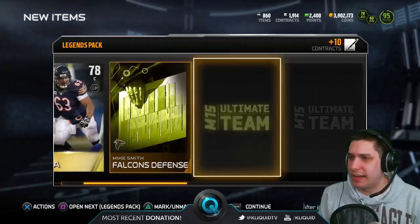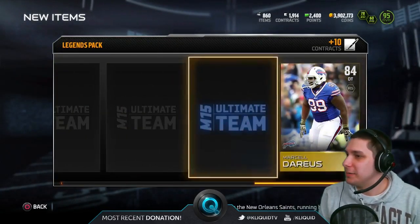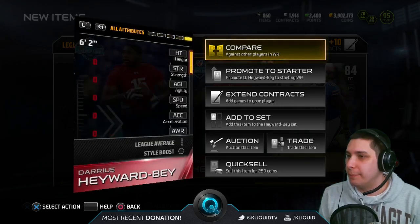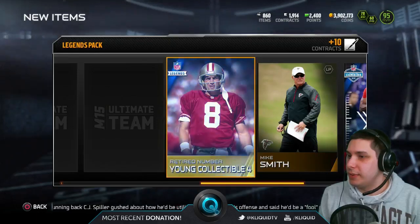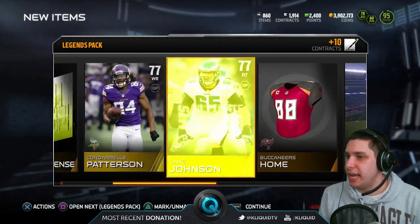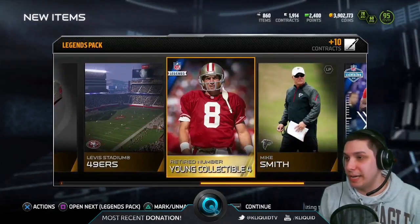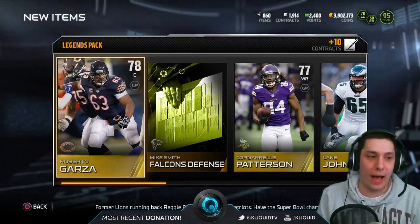Next pack: Roberto Garza — that opened up really fast. Marcel Darius. A Darius Hayward-Bey NFL Combine card, which is actually pretty cool. I don't know that it's going to go for a whole lot, but it should be pretty decent. Then we get a Steve Young collectible — retired number — not bad. Bucks jersey and Lane Johnson. Not the best pack, certainly not worth the coins, but we're just hoping for that one big pull.